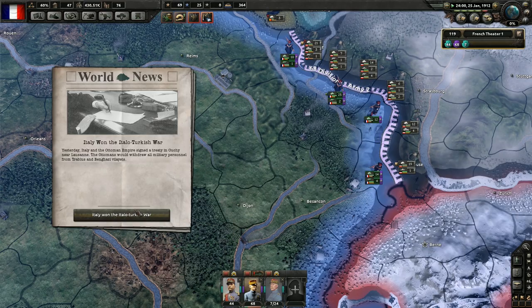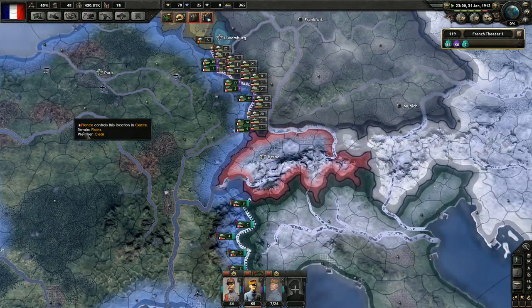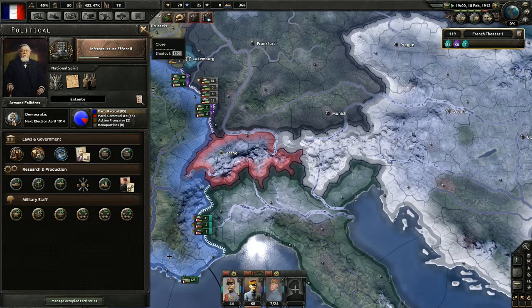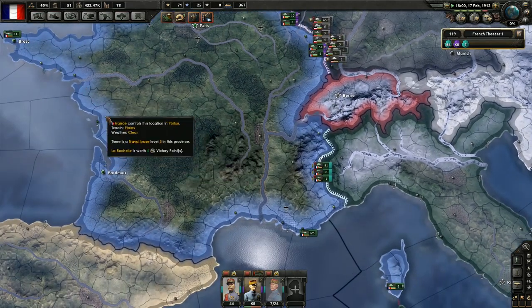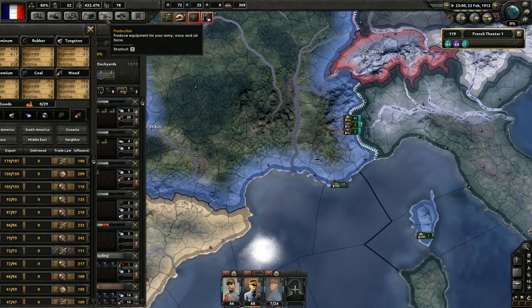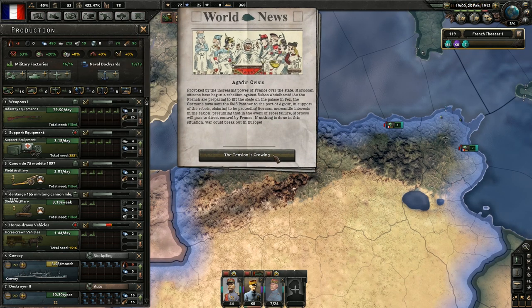Well, that was a quick war — good for them. How's our political power? 48 — we need way more than that; we are only getting 0.20 per day, mostly because of the disjointed government modifier. We can get rid of it, and I guess we should, otherwise this will be very, very slow. That should be one of the priorities. Maybe we should start producing some planes. The Moroccan Crisis — provoked by the increasing power of France over the state, Moroccan citizens have begun a rebellion against the Sultan.